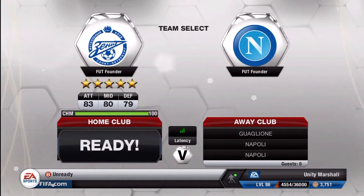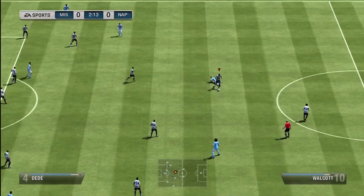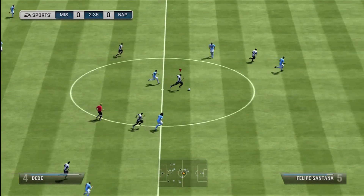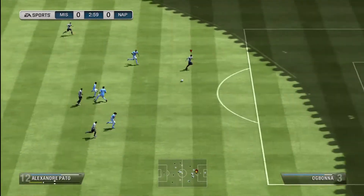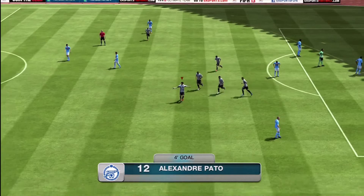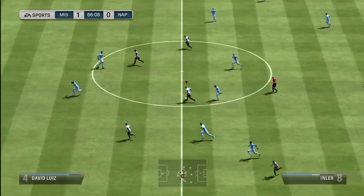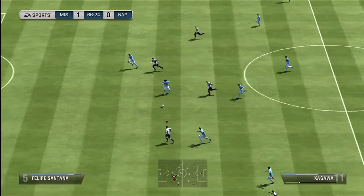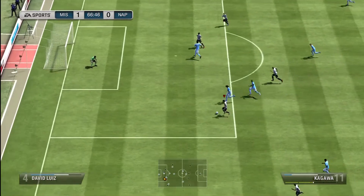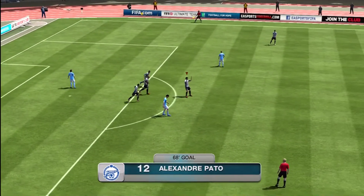The first guy we get matched up against is Guaglioni. He's got a Napoli badge, Napoli kits, he's called Napoli — but he's only got one Napoli player which I find a bit bizarre. He's gone for pace in the wide areas with Farfans and Pedro. But as everyone knows, even though pace plays a massive part in this game, pace isn't everything. I take a nice little lead here through Pedro. He's only got about 70 chemistry, and chemistry plays a massive part — if you don't have it, it's just a massive uphill battle, so it's always a good start getting yourself 100% chemistry.